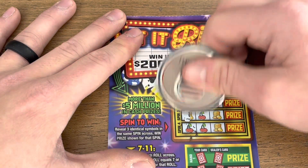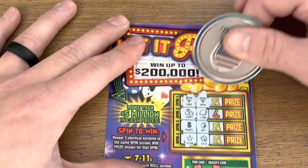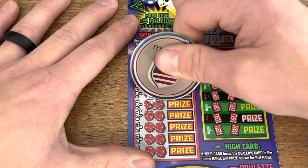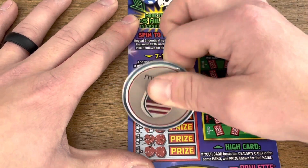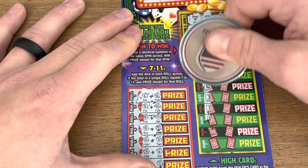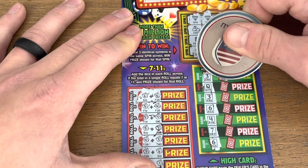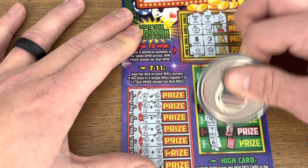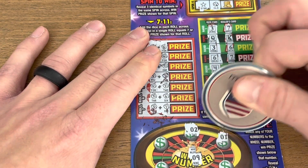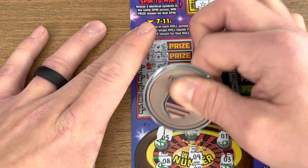All right, ticket four. Two diamonds and a star. We got ten, nine, six, eight, six, nine, and three. Come on — don't be a king... and of course it is. Down to the last game, number nine. Eight and five. Nothing on ticket four.